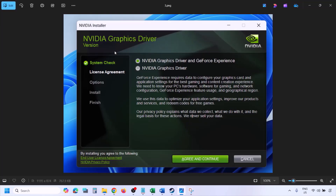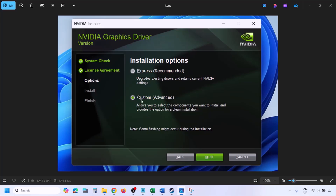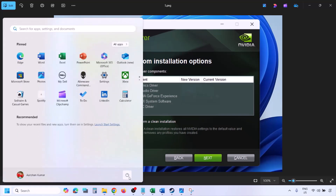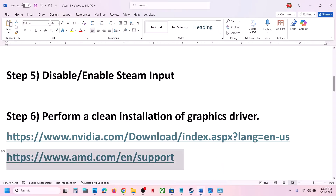Once you run the exe file, click Agree and Continue, then select the Custom option — by default Express is selected, so select Custom and click Next. On the next screen, put a check on the box that says 'Perform a clean installation'. Click Next, let the installation complete, restart your computer, and after the restart launch the game.